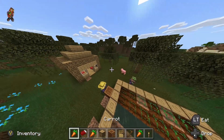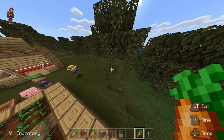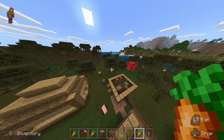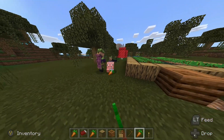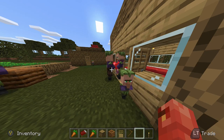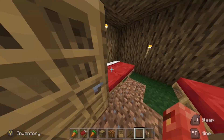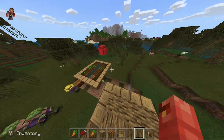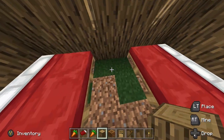I'd actually recommend getting three villagers instead of two — it makes the process a lot easier. Just wait until the farmer starts collecting food, then he'll start throwing it at the other villagers and they will start getting red hearts and reproducing, as long as you have enough beds in your village. If you're trying to get a ton of villagers, build a giant house and fill it completely with beds.